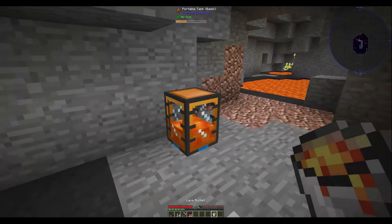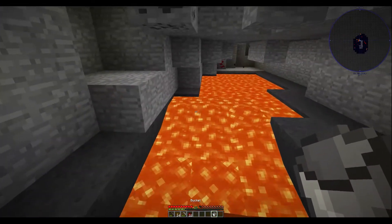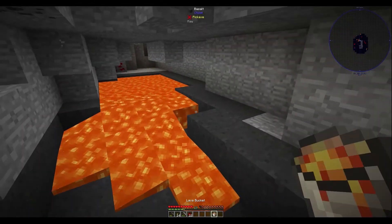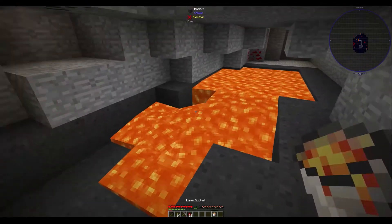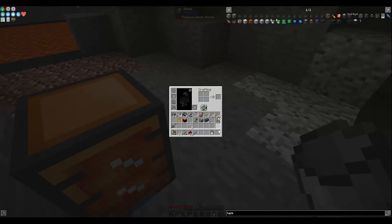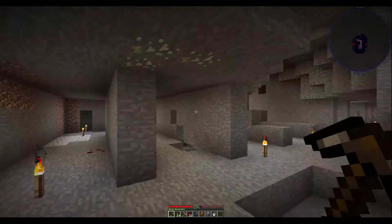I'd like to have some iron tools, and I found enough gold to make the patterns I need. I got enough gold to make all the patterns — I just need to make the pickaxe and a sword. I'll keep the shovel and axe as flint; there's no reason to upgrade them because an iron axe is just the same as a stone axe as far as Tinkers goes.